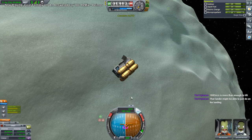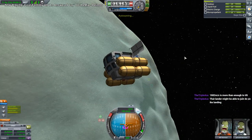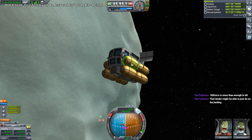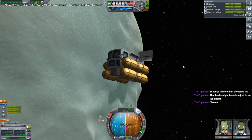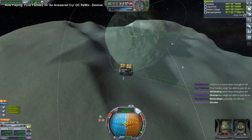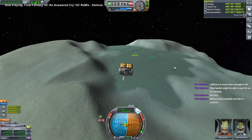We already did an Ike landing with only four of the eight baguettes — we did Ike first, same basic idea, but we had four of the baguettes instead of eight, so it can do Ike with half the fuel. This was originally an Ike setup. I don't know about Moho — I never know about Moho.